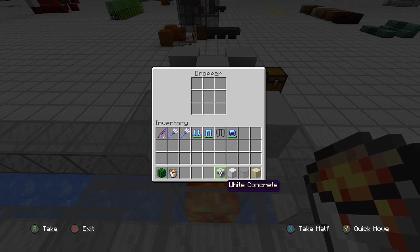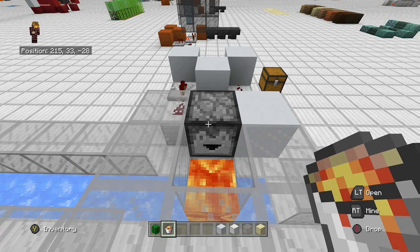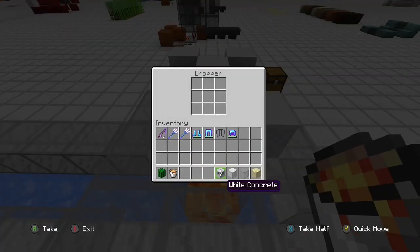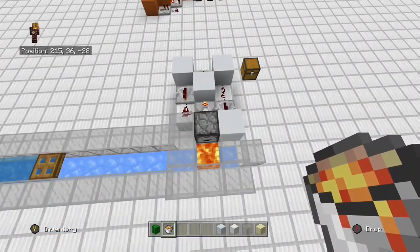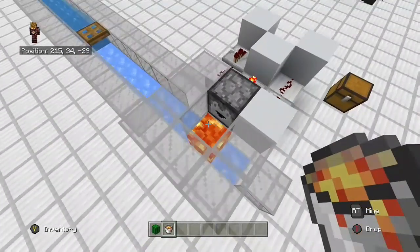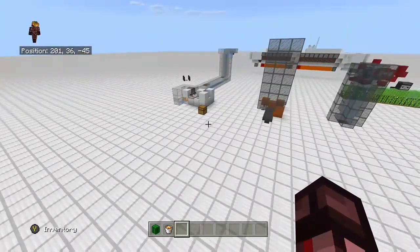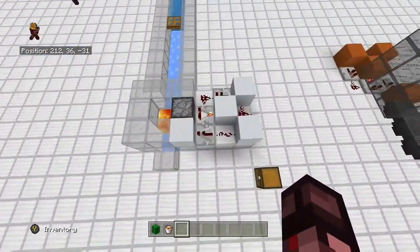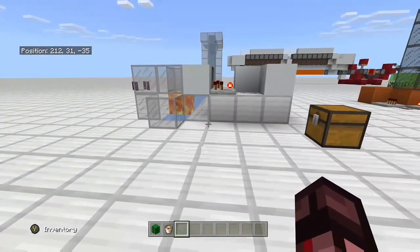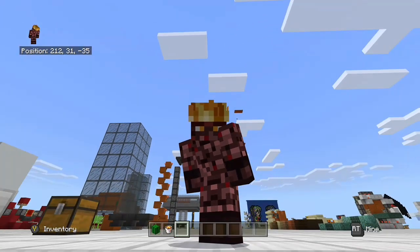I use this for overflow protection in sorting systems. Lava is dangerous — if you're digging around in your base you could accidentally open it up. A cactus is a little more forgiving. Your choice on which one you want to use, but it is a very nice system. You could also spit items out onto the ground and let them despawn, but eventually that'll cause too much lag. There it is — that little circuit right there. I hope you guys enjoyed it, I hope you find it useful, and I will see you on the next one.